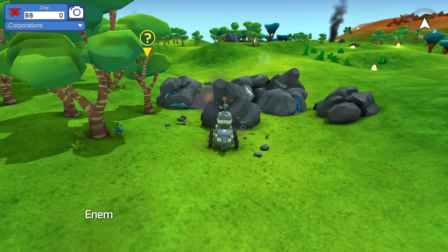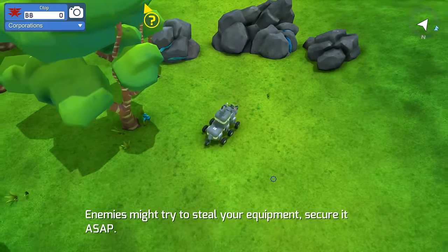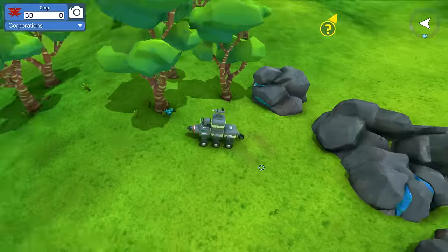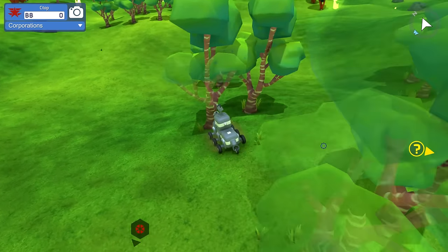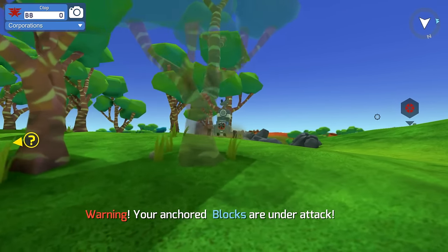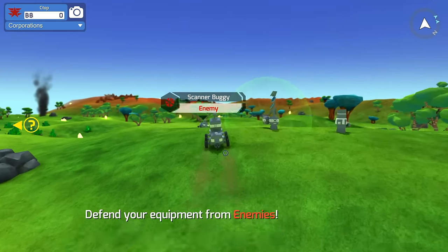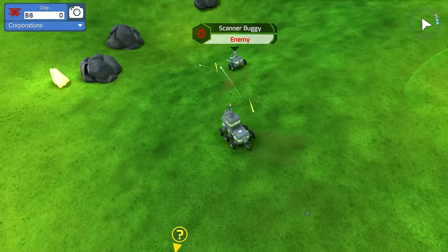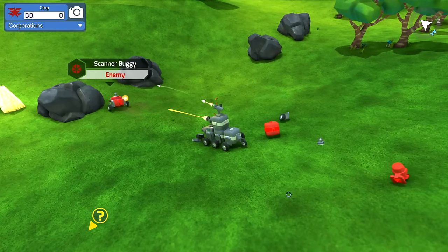Let's see what we can grab. We'll drill this rock - grassland rock - but we didn't get anything from it. Can we drill this tree? Enemies will try to steal your equipment so you're gonna have to protect it. Speaking of which - move tree, move tree! BB currency is Blitz Bucks apparently.